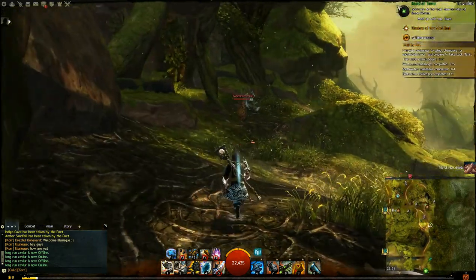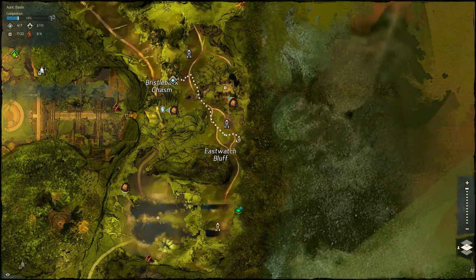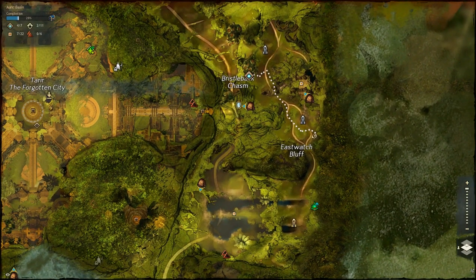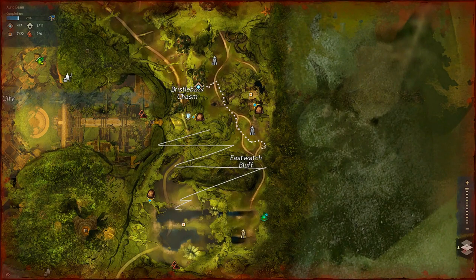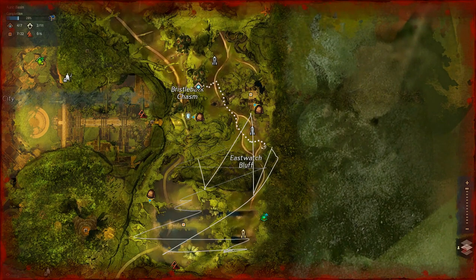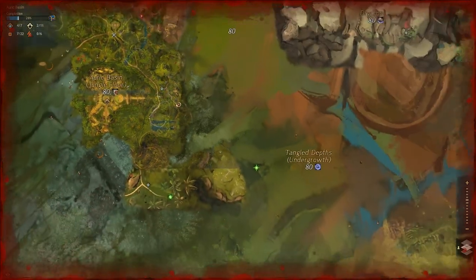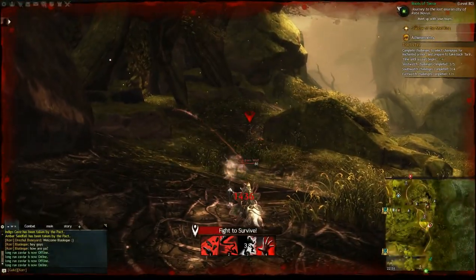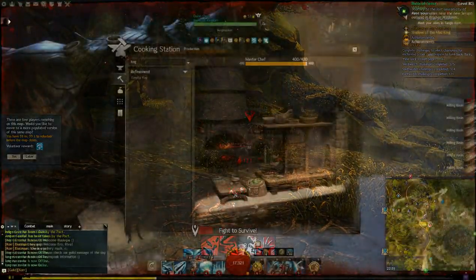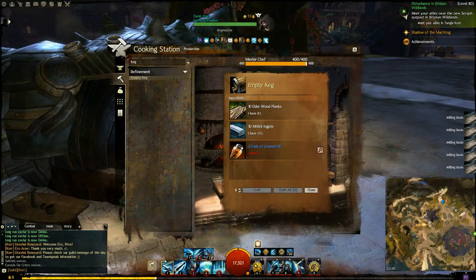You're going to need 20 piles of flaxseeds to make these. Flaxseeds are very common in any of the jungle regions, so if you get out and about and keep looking around you'll be able to find them. You can make the vials of linseed oil with pretty much any crafting discipline under the refinement section. The flaxseeds will eventually run out, so you're limited to the amount you can gain during any one day.